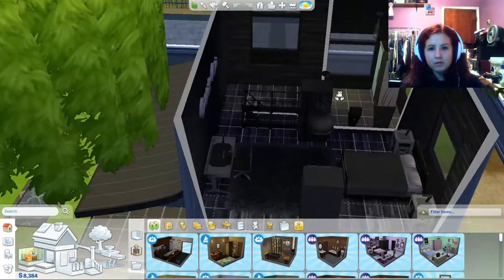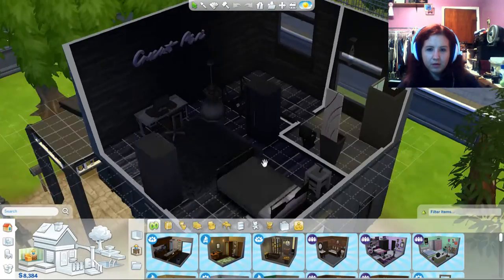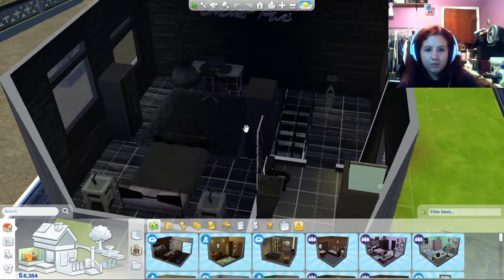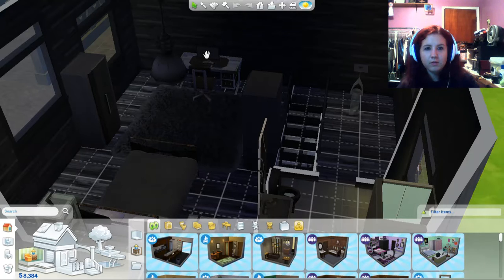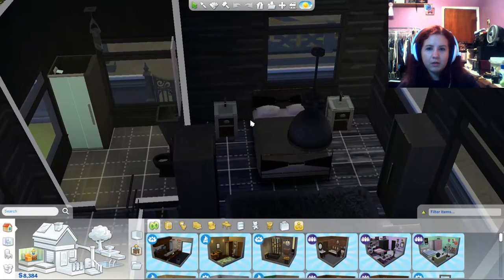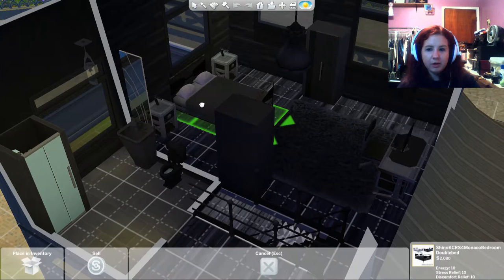This is stock. This is stock. This is a stock tile from Spa Day. This floor is by Praline Sims — it's a wood floor set. This is also from Spa Day. This is from Praline Sims — that's a rug, a nice little furry rug. That is stock. That's stock. That's stock. This is from Altura — it's a desktop computer, unbreakable and pretty inexpensive, so it's great for just having something for your Sims to work on. This is from the Monaco set from Shino KCRS.